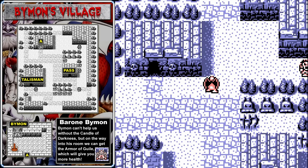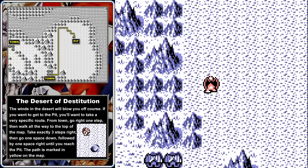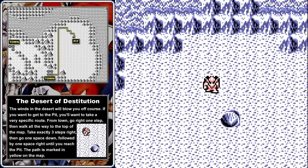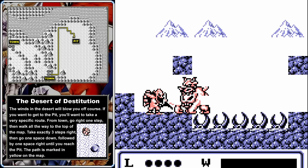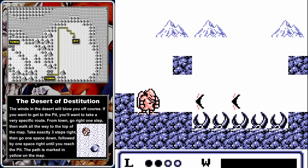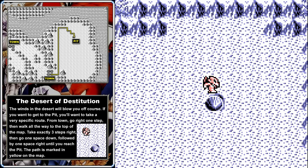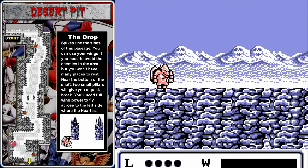The Desert of Destitution is conveniently right outside town. Head to the right and go all the way to the top, then take three steps to the right, and then make a pattern: down, right, down, right, down, right. That will take you to the crater in the middle — the desert pit. Make those moves exactly; if you make any other moves you'll get blown off course. You may hit a random encounter along the way, but follow that path perfectly.